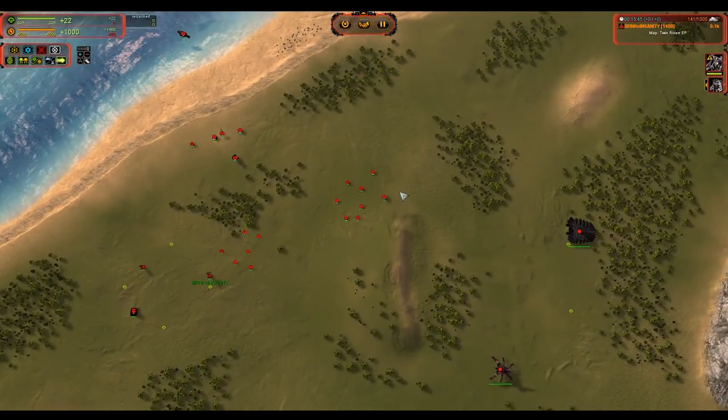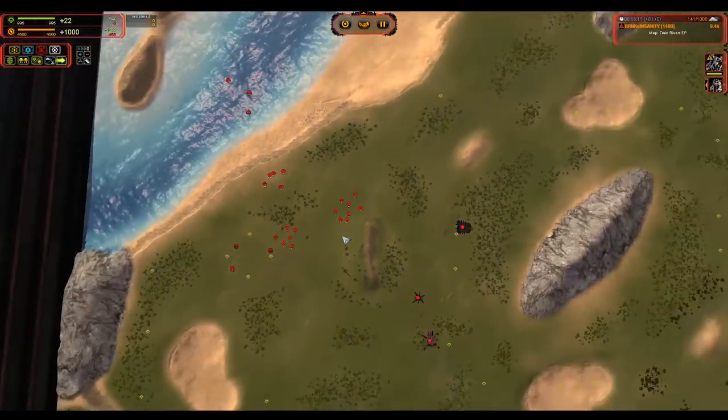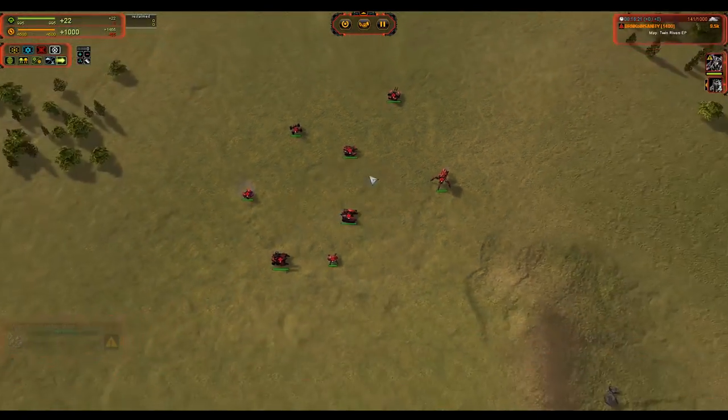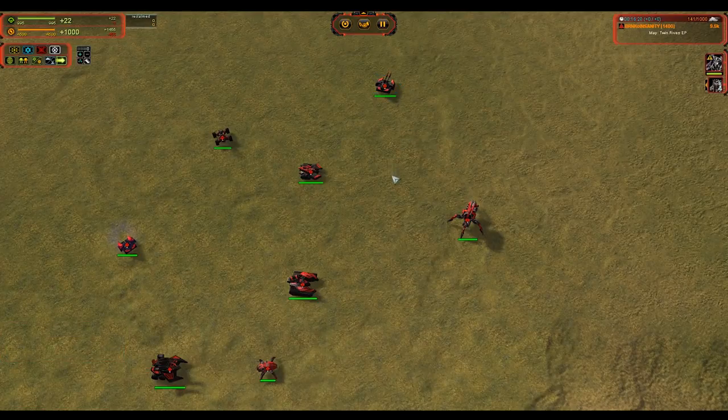Cybran has the most diverse and possibly the strongest T2 phase — and I say that with the caveat that they are not the strongest for brute force. The Aeon will easily overwhelm them with Obsidians and shields. The Pillar-shield combination from UEF does really well versus them, and the Ilsheva does pretty well for the Seraphim. But you have the massive kiting range of the Hoplite, the Viper which can break any firebase ever made, the Rhino which is a solid mainline battle tank — not the best tank, but a good unit that packs a lot of mass into a small area and will fare reasonably well versus Pillars.